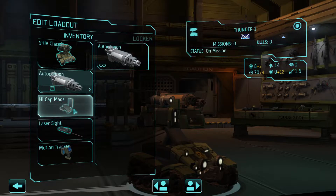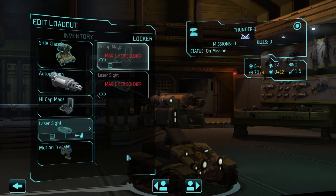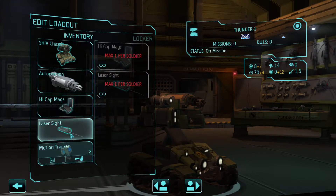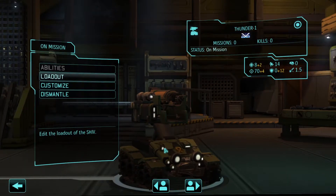We only have two equipment slots since we don't have the tactical rigging. So we have the high-cap mag, laser sight, and the motion tracker — basically that's all you can equip on a Shift in the early game, but that's already enough. Hope it serves us well.